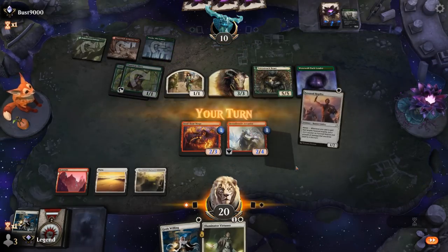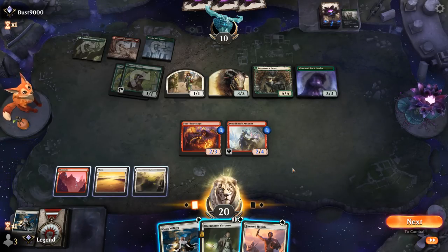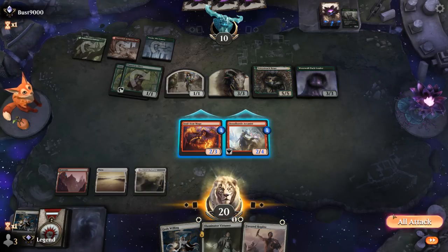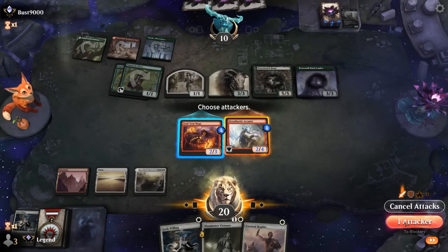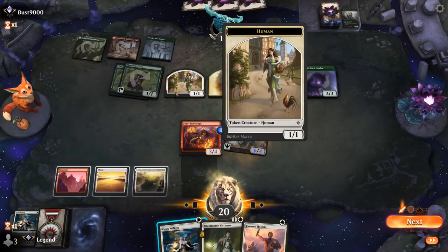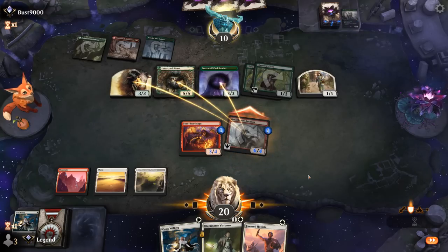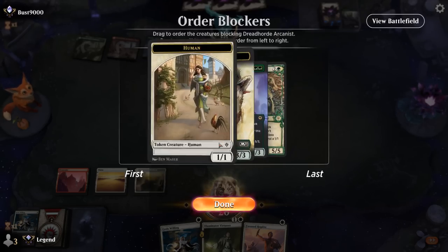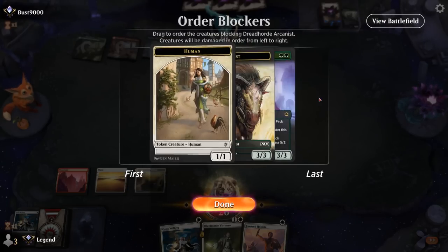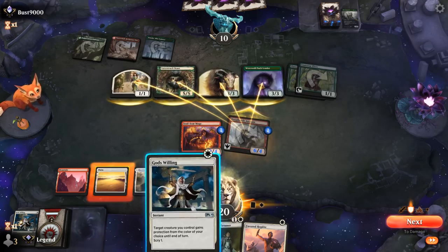Pack Leader instead. We attack with just Arcanist, giving it +4/+0, and see how they block — potentially God's Willing — then play Virtuoso. Soulscar Mage doesn't want to attack. Opponent has both a Green and White creature with a Human token, so I don't think we could set up a lethal with God's Willing. Opponent goes for the quadruple block. I wonder if we want to kill the Human token to set up a God's Willing lethal — I can kill Lovestruck Beast and the 1/1 token, leaving them with 3/3s. Then God's Willing for Pro Green.